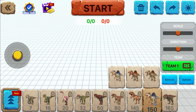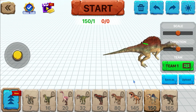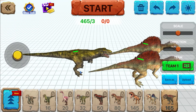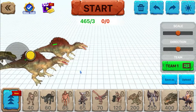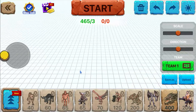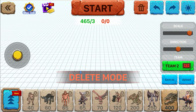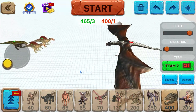Welcome back to another Ghostparks120 video. Today we're going to be seeing if a Spinosaurus, two Spinosauruses, and one T-Rex can take out a giant dragon. Let's get into it.